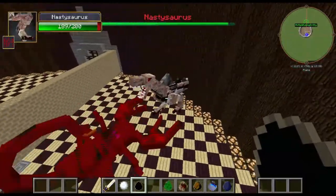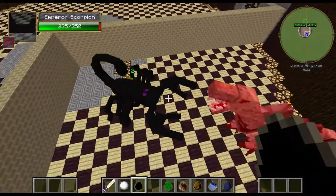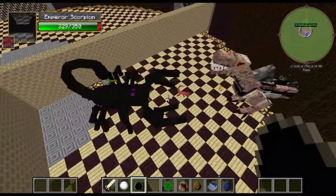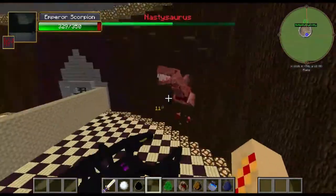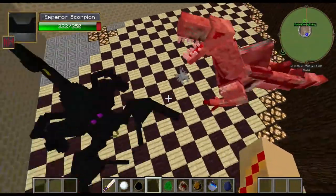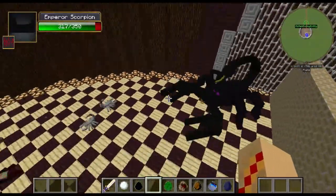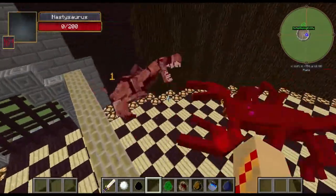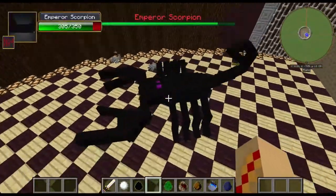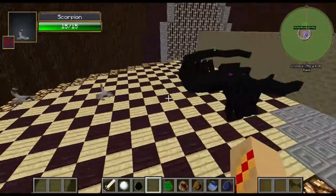They're both going at each other. The Nasty Saurus takes a lot of damage - 178 - but it's also doing some damage to the Scorpion. Probably because the fight's not stagnating and it's not letting the Emperor Scorpion regenerate. Because the Emperor Scorpion couldn't move in the Basilisk fight - the Basilisk had to be initiating. But now they're both going at each other. Emperor Scorpion's down to 317. The Nasty Saurus is dead already, but it did a lot more damage - 305 this time.